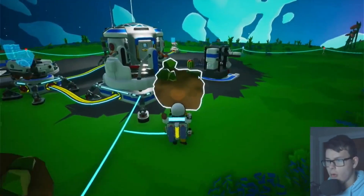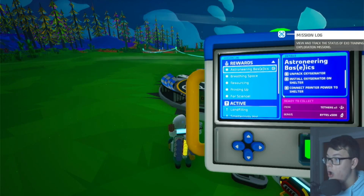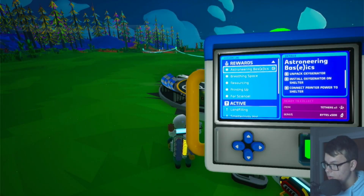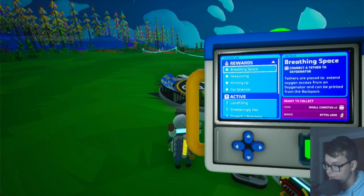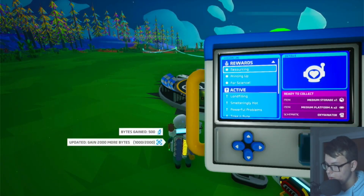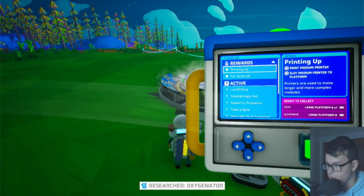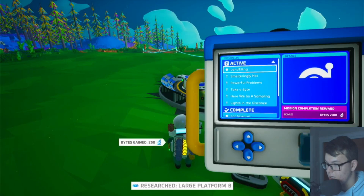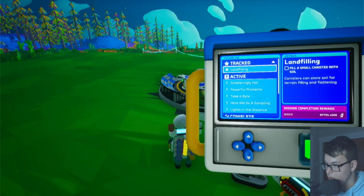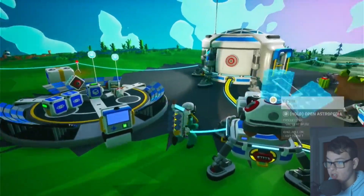I don't know if you can run out of stamina. Wait — what's this check mark? Mission log! Pack oxygenator — oh wow. Ready to collect item: medium storage, medium platform A2. We're getting a lot of stuff! And there's a small canister with soil. We have a lot of bytes now — let's make that smelter!